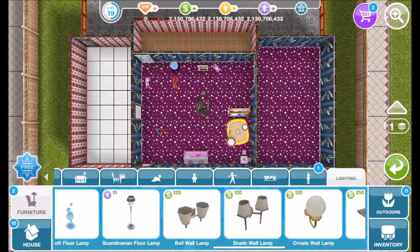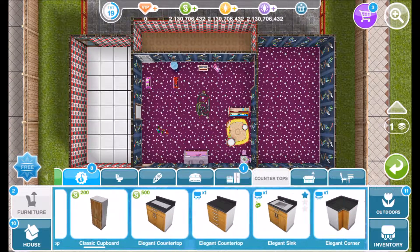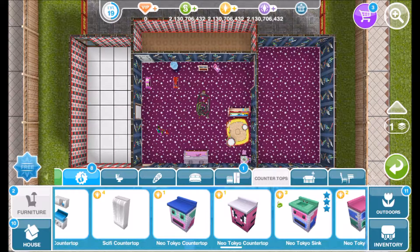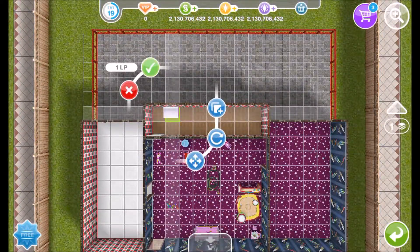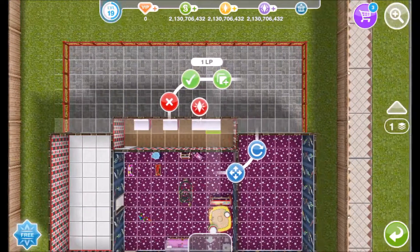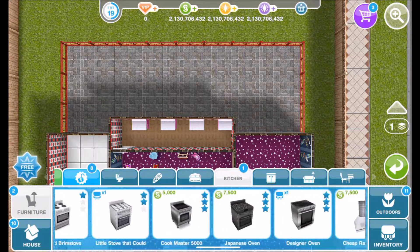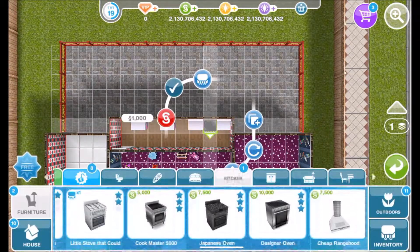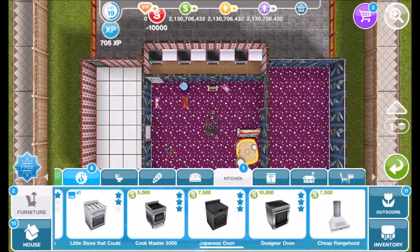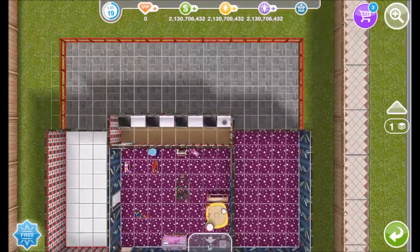Now on to the kitchen area, because that is a pretty simple part of this build. I will go all the way down to the countertops and find the Neo Tokyo one, placing one there, one there, and one there. Then I will go to the kitchen and get the mineral stove, upgrading it all the way down. Just to make sure there is at least one light in there, I will add a retro table lamp on the last countertop, away from the door.